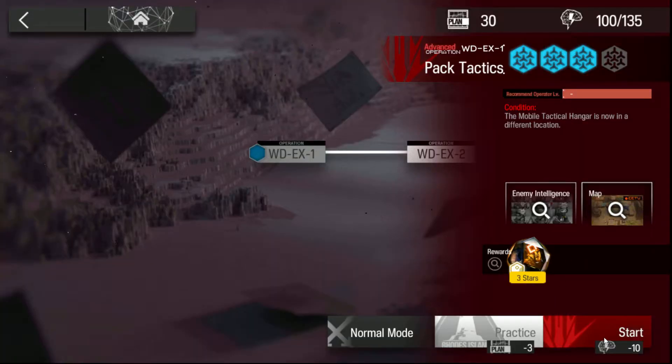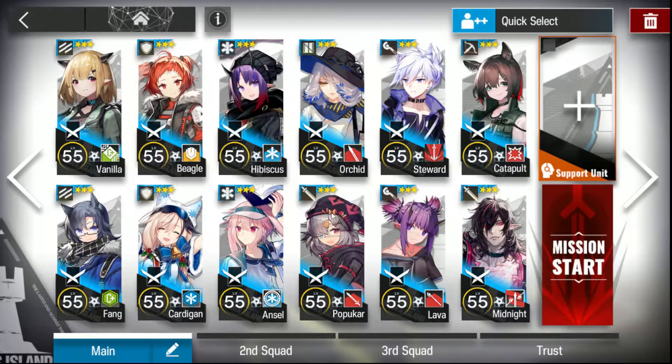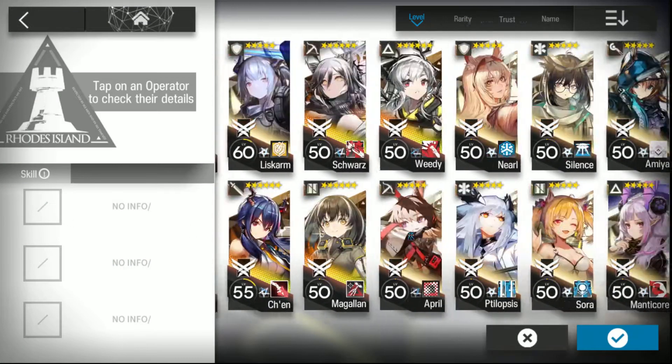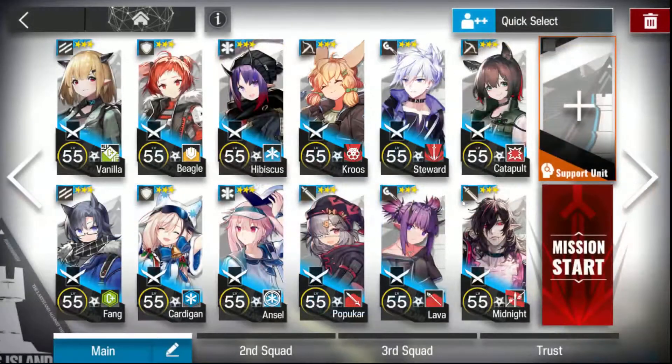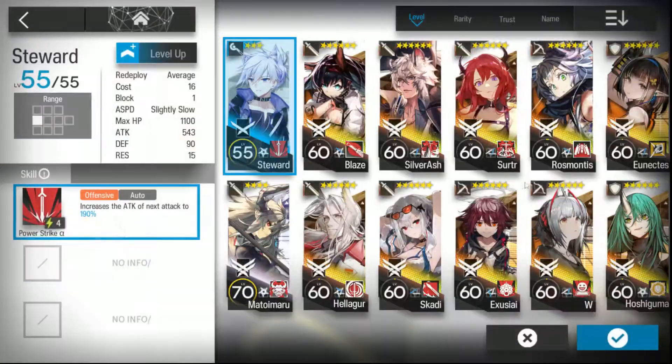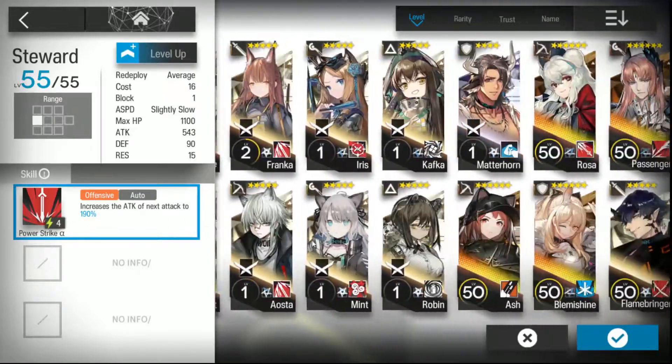The challenge mode actually moves the drone deployment tile over here into the corner, which makes this map a hell of a lot easier because all the enemies are weak to physical. As you saw with my normal mode map, the way I was doing this I went fairly caster heavy. I've got Midnight here, so I'm actually going to swap some of these operators out. I won't need Orchard, so we'll swap Orchard out for Kroos. And the same goes for Steward - I will be swapping Steward out for Nat Kill.